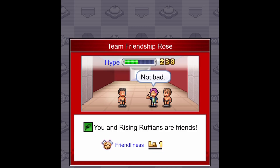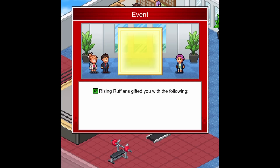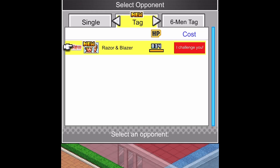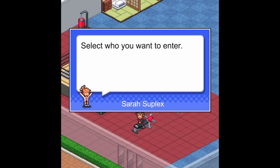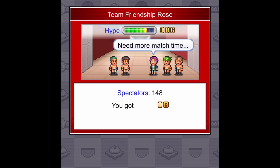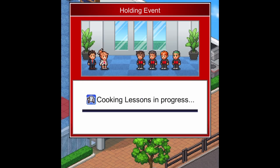Completing a match with another promotion will boost your friendliness with that fed. Get this friendly meter high enough, and you'll get free rewards in the form of helpful items or even gym upgrades to better boost your wrestlers' skills. Eventually, you can build enough of a bond with a promotion to set up tag matches — 2v2s and even 3v3s. You'll also get paid a percentage of the gate from the crowd you drew, which can be used to buy better equipment and hold morale-boosting events for your team.